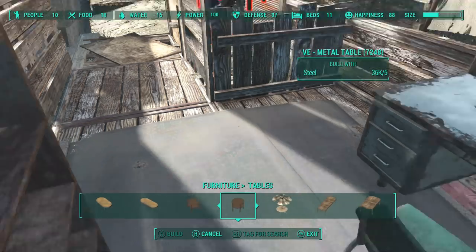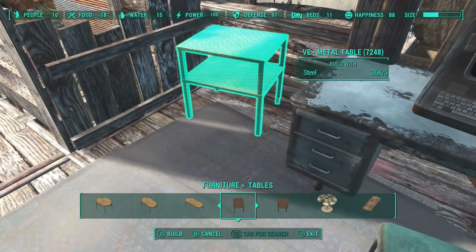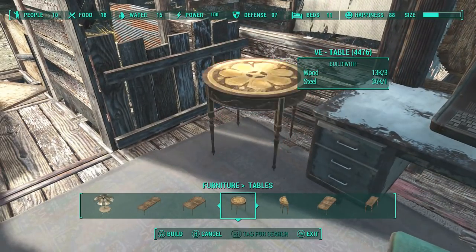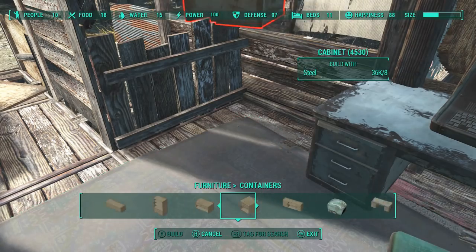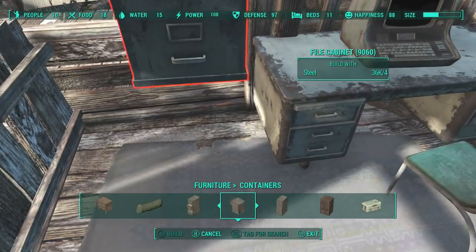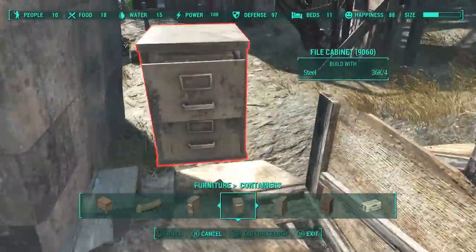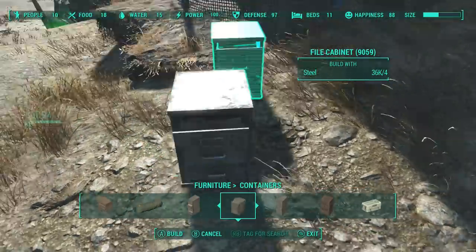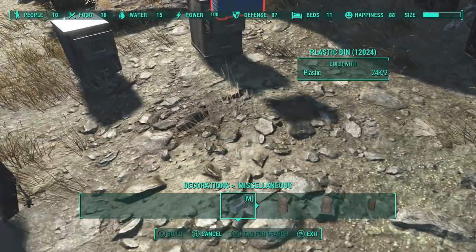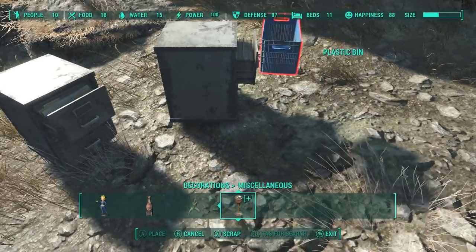I like using wall shelves to spice up areas because they're easy to put up, OCD stuff sticks to them very well, and you can move them around easily to get them out of the way if you need to put something below them. Here I'm trying to fill in the gap and a couple of filing cabinets would be good. We're going to use the group select to slide them in close because their bounding box is very, very strange.